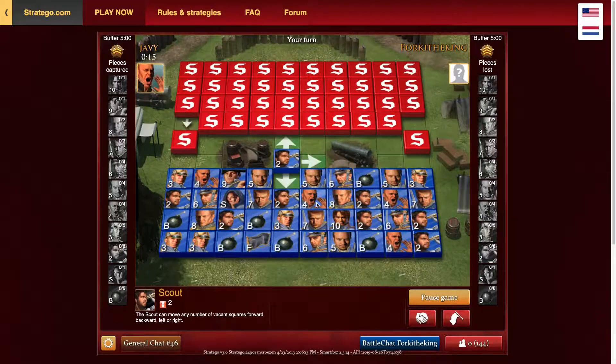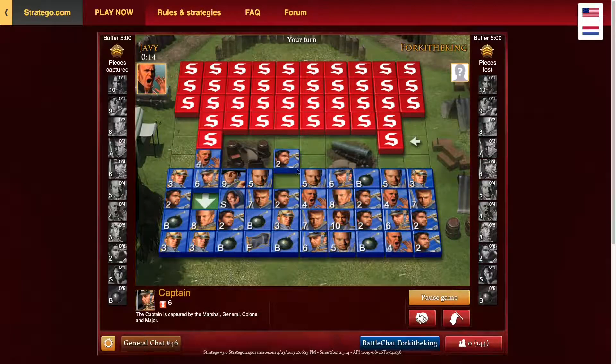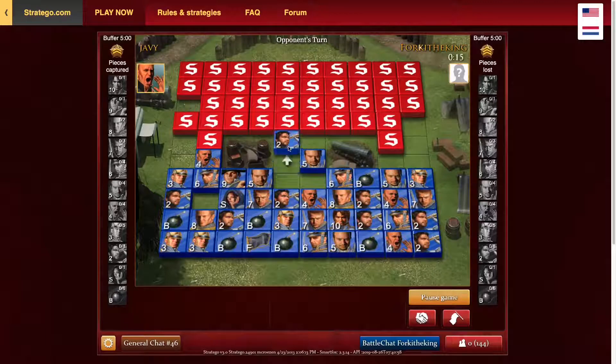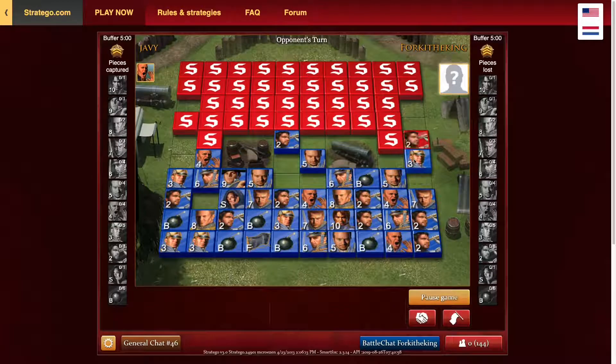Let's start advancing in the center. He's opening up on both sides. Those two minors in the front are not going to be that great. Let's move the captain up because I don't want to reveal my general for nothing good. He's got two pieces on the left and the right — about 50% ratio. Let's start opening up the center. That is a known scout — let's move up a minor on that because I don't think I'm fighting the lieutenant.